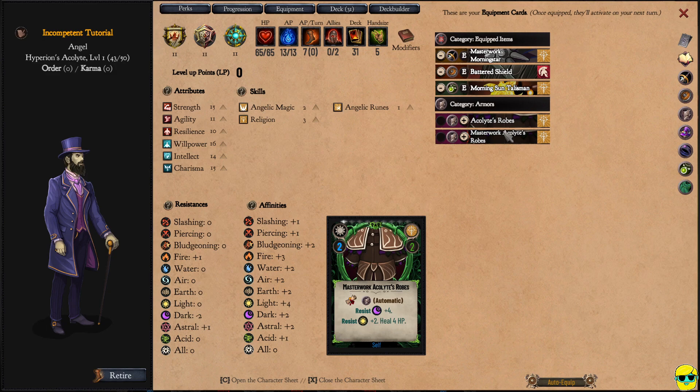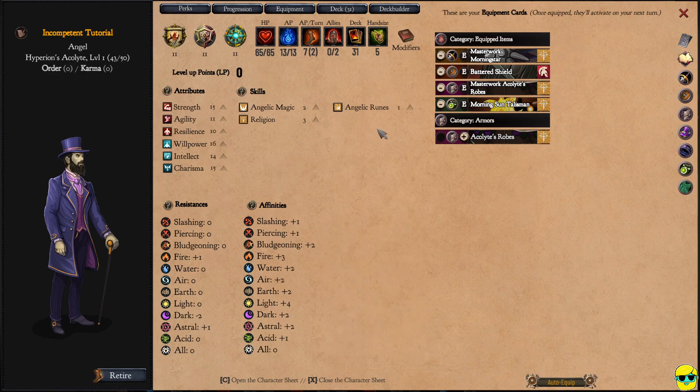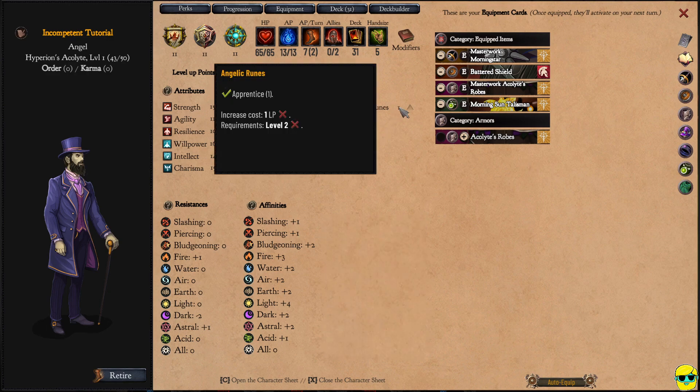Notice, as an exchange — and this is your choice — if we equip the Acolyte robes, every turn will heal two hit points and give these resists, which is pretty good. If we equip the Masterwork robes, the same thing happens, but it will use two of our AP every turn to heal us for four. In all honesty, this is double effective, which I like, but I'm not sure I want it to drain my action points. So I'm gonna equip it for now, but we're gonna pay attention to our AP in battle and see if that becomes a problem — like if we get bottlenecked and don't have enough AP.